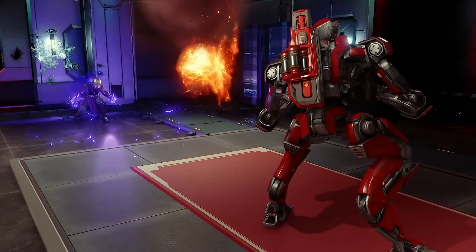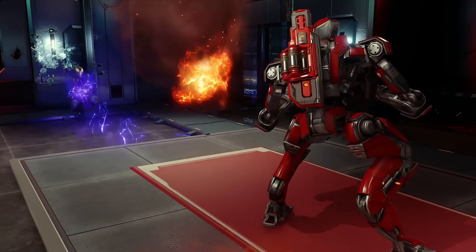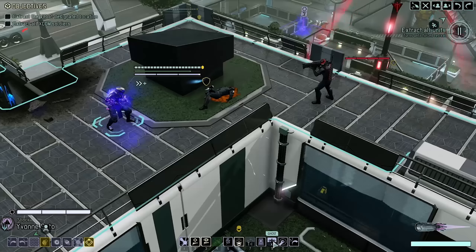If Invert places you a little too far behind enemy lines, Pillar will allow you to raise an obelisk of psionic energy to act as cover for you. I believe this is going to act as full cover but I don't have full confirmation on that, so take it with a grain of salt.